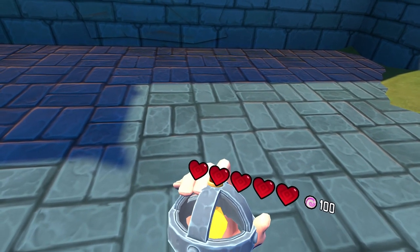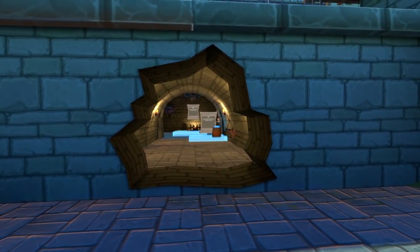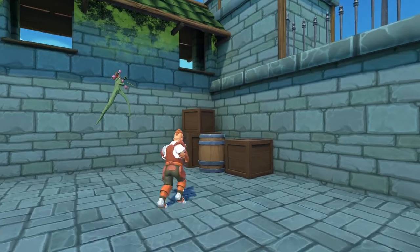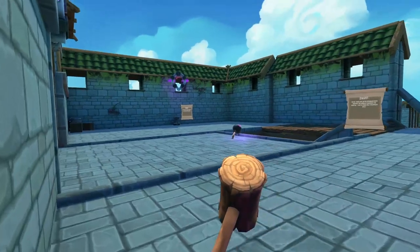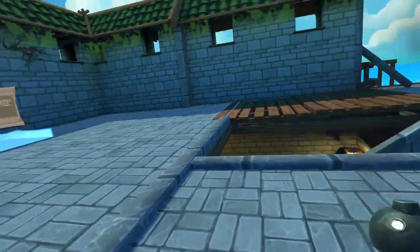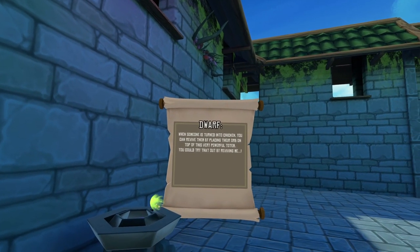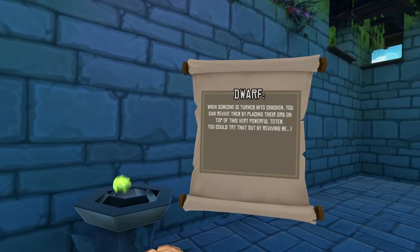Did I press it? Oh my — I did, I did in fact press it. There are active spawners here. Destroy the bombs by smashing the crystals. This is their only vulnerable spot. What are you talking about, bud? It's a box. Well, duh. Ow. It's a chicken. Someone has turned into a chicken. You can revive them by placing their orb on top of the very powerful totem. I can talk.